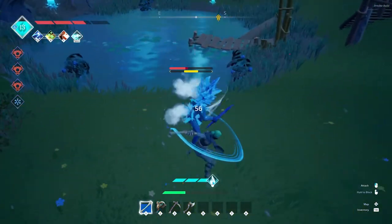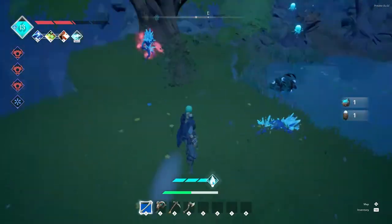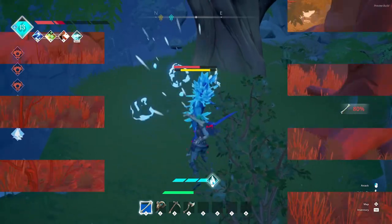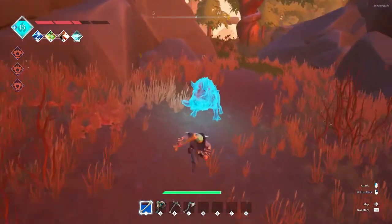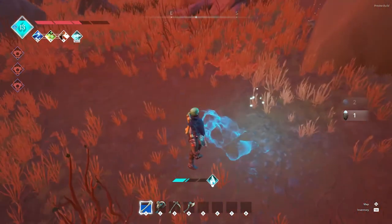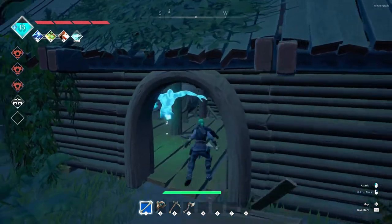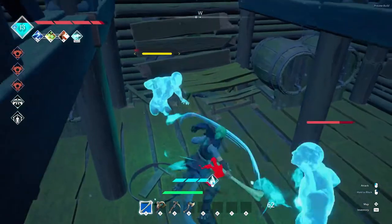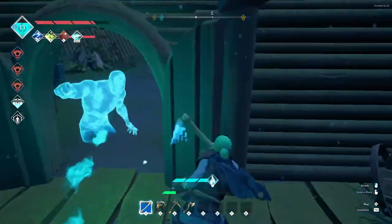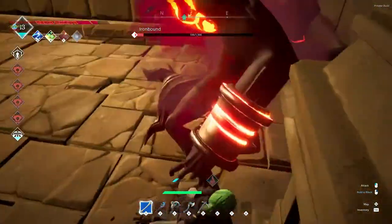Frosty skeletons — I'm not sure of the exact name — can only be found during blizzards, which only occur on the floating islands; they won't appear in the starter biome. They can drop flame seed and flame essence. Ghost boars seem to spawn pretty randomly and can have flame seeds and often more blue crystal. Ghosts, found in different map locations, can drop blue crystal. More creatures will come with new biomes.